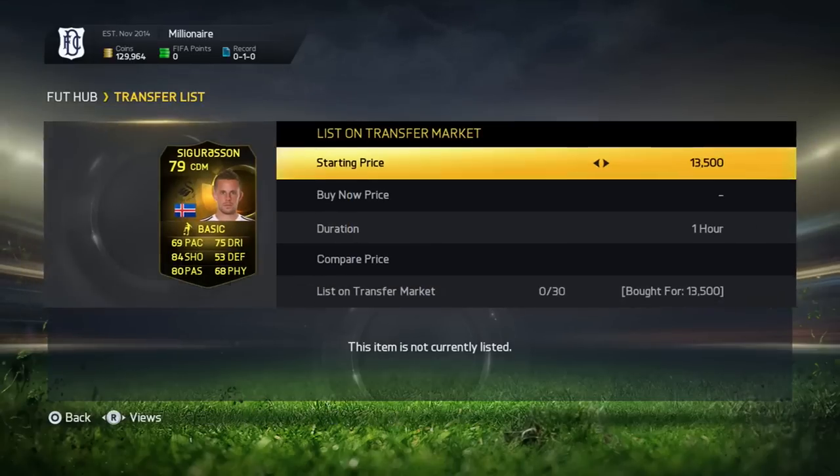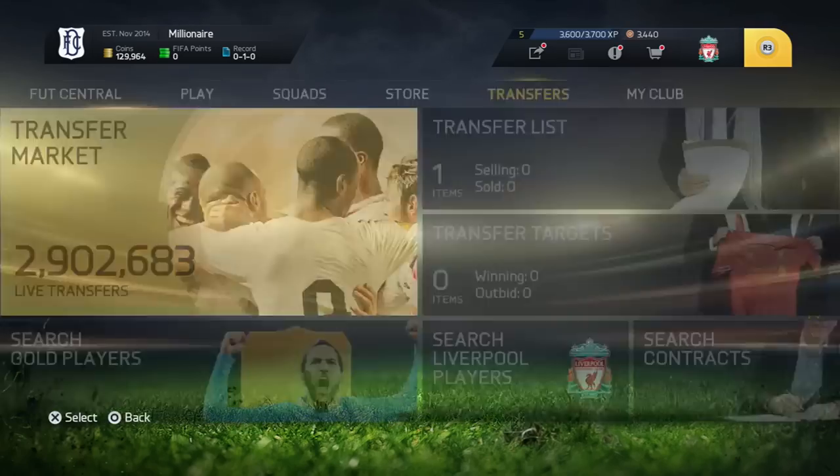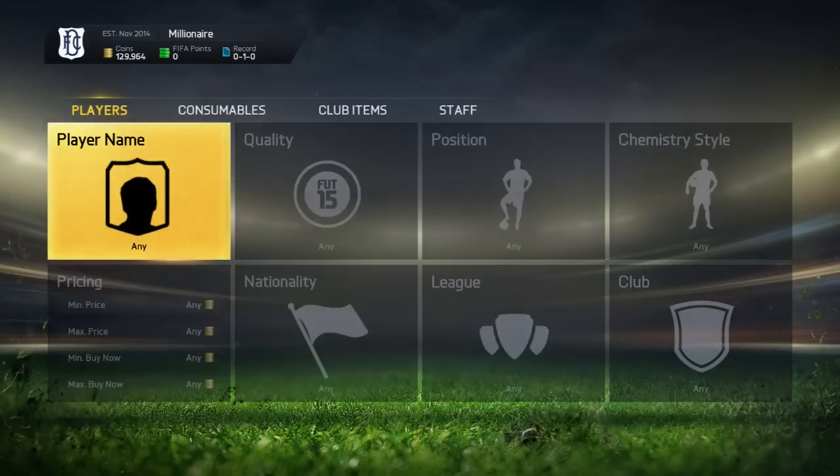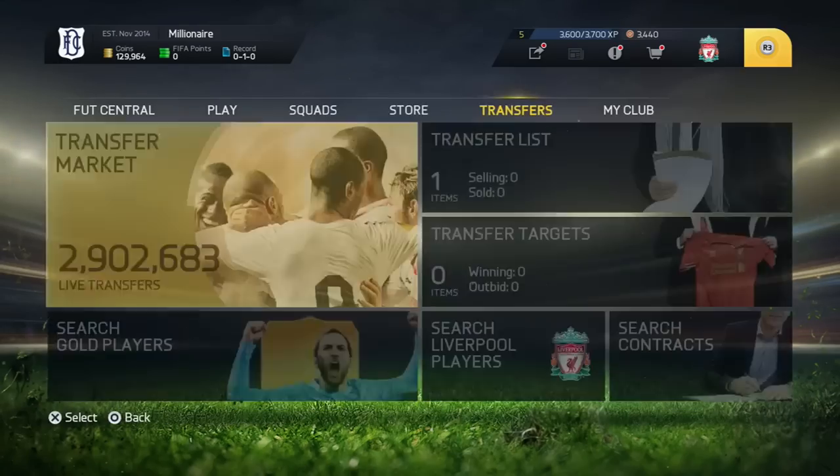Plus the Sigurdsson I got right before making this video — I got him in a CDM for 13k, I can sell him for 26k, making over 10k on him. You guys really wanted an in-depth method on this channel, and that is what I'm going to bring you. That is the reason why this episode is called 8.5, because it's just a trading method episode. I'm going to show you the method that I've been using in previous episodes.